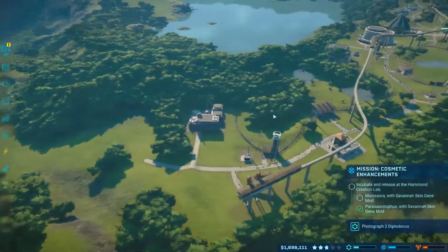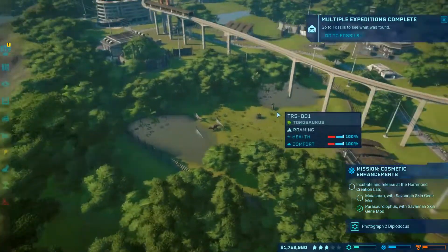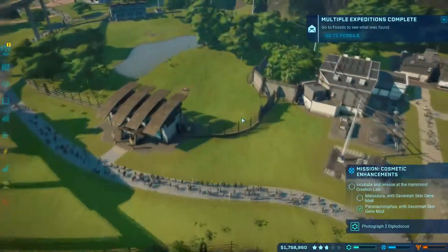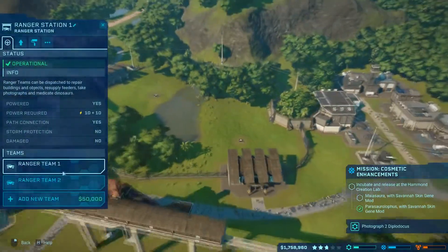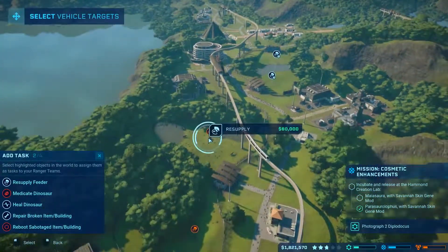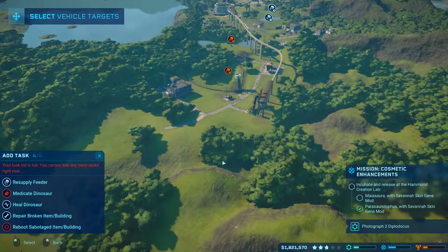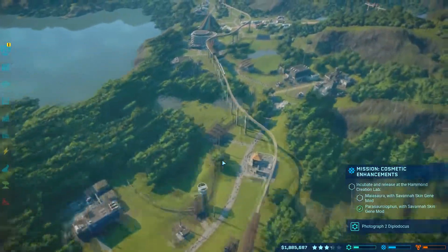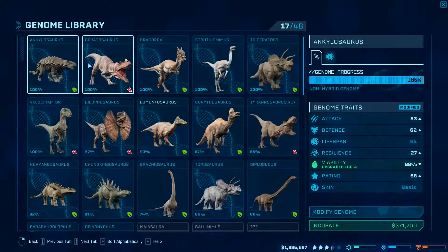Oh yeah, I forgot we put a power station over here. So what do we got in here? A whole bunch of herbivores. This is our Dilophosaurus pen. Let's go ahead and get the rangers out — I bet we need to refill some feeders. Oh yeah, cool, let's get those going.